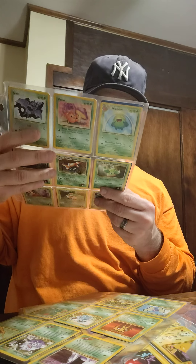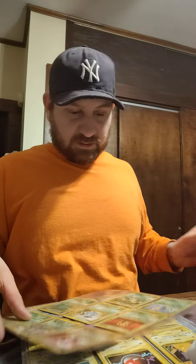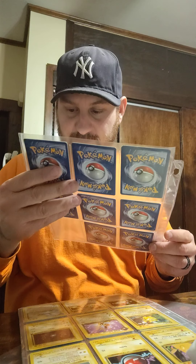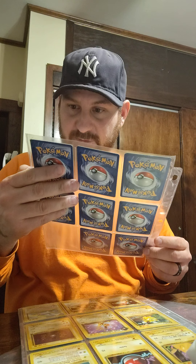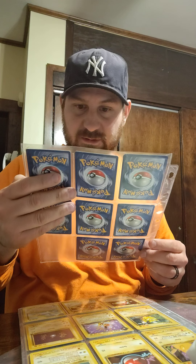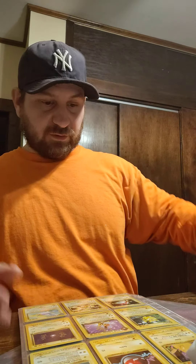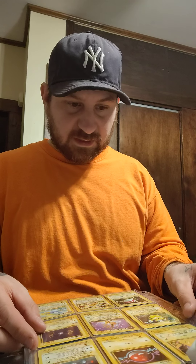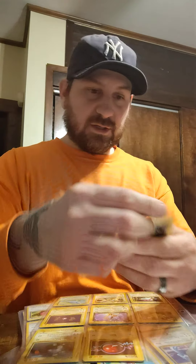Giovanni's Metal Queen — I like that. More Southern Islands. That Ivysaur is nice. Exeggutor buddy, Butterfree. Let's see if we have the whole set. Alright, we got a ton of Pikachus — let's just take a look real quick.